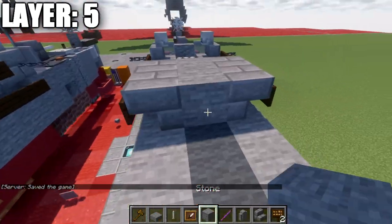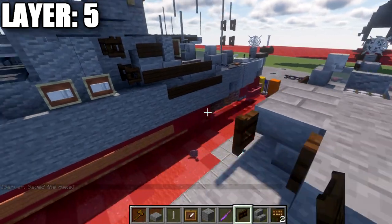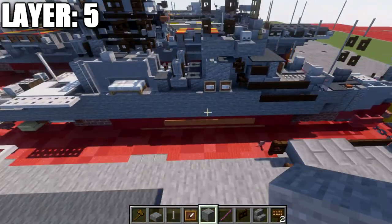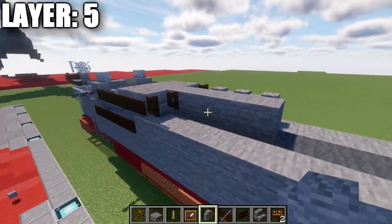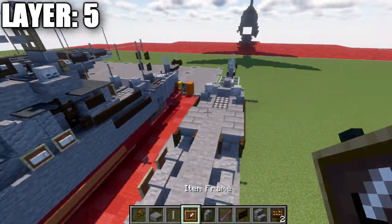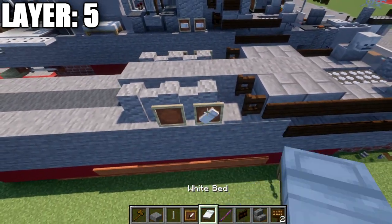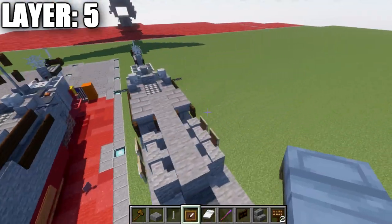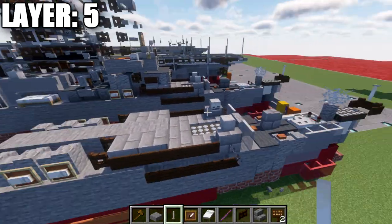After that, place down another stone block in the center, then another dark oak wood fence gate to both sides. Place down one, two, and three stone blocks this time, with three andesite walls to the sides. Go to our first walls and place down item frames on both sides. In those item frames, place down some white beds rotated facing toward the front.